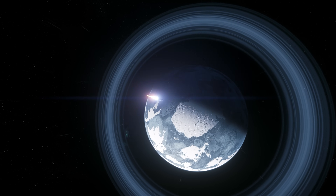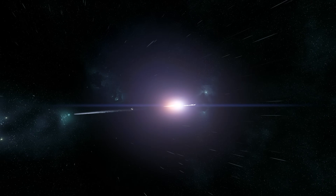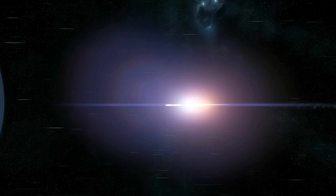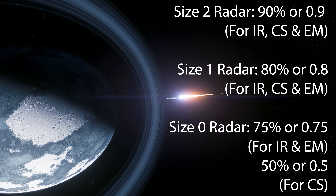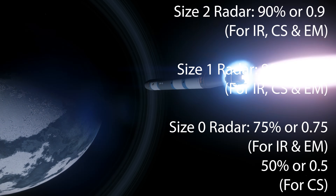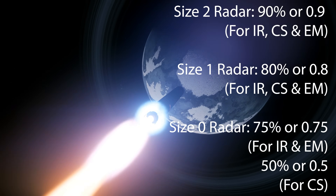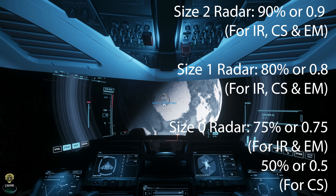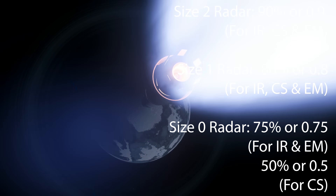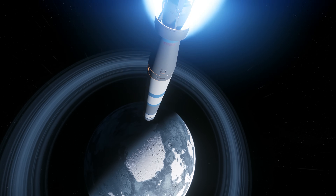Now, what is radar sensitivity? For all ships currently in-game, we have three types of radars by size: size 0, size 1, and size 2. Size 2 is the most sensitive at 90% (0.9) for all three signatures — IR, EM, and cross-section. Size 1 is a little less sensitive at 80% (0.8) for all three signatures. Size 0 is the least sensitive: 75% for IR and EM, and only 50% for cross-section.